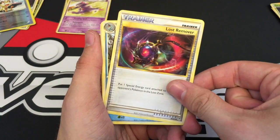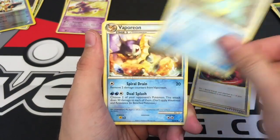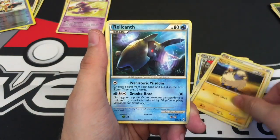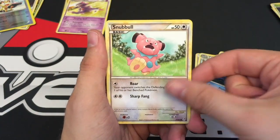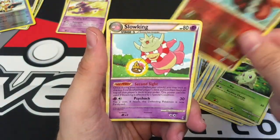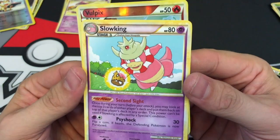Lost Remover. Croconaw, a Vaporeon, Totodile, Mareep, Relicanth, Snubble, Chikorita, and we have a Vulpix Reverse and a Slowking Regular Rare.